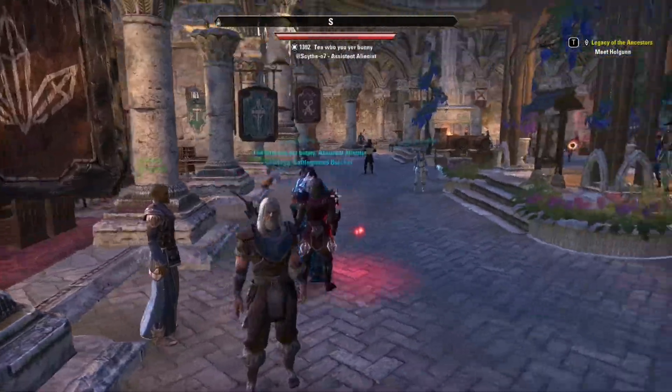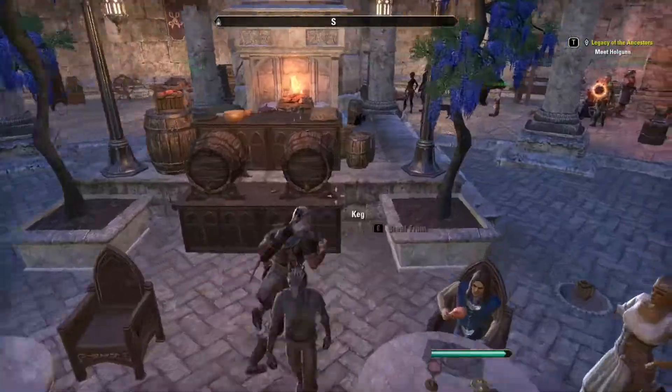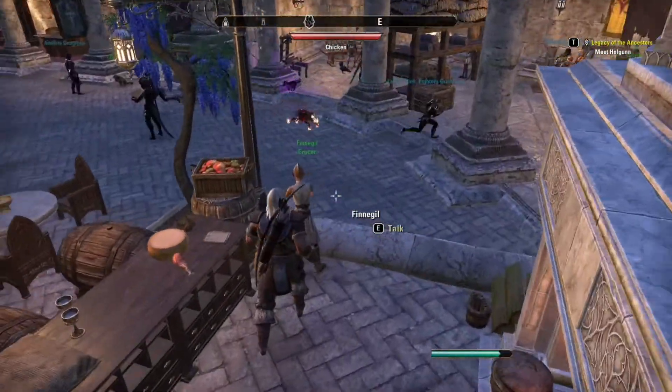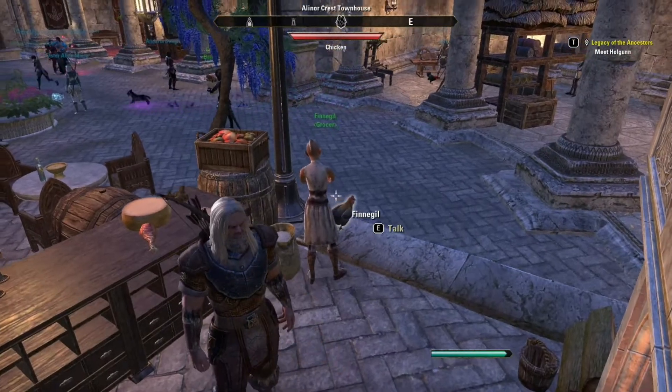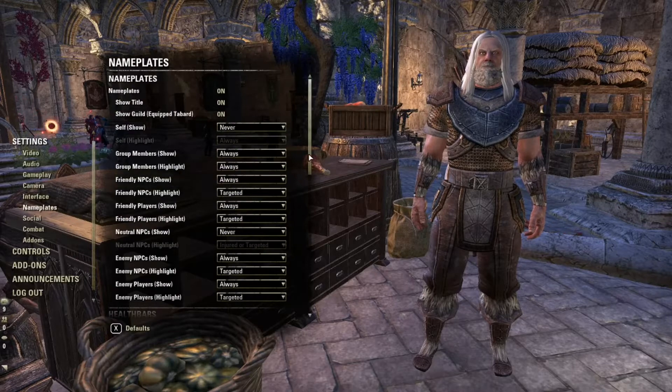As you're running around and seeing different characters, you can see who they are and what they do. And she's the grocer. So let's go back to the settings — that was nameplates. I leave everything the same there, but you can go crazy with more details.